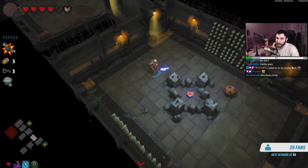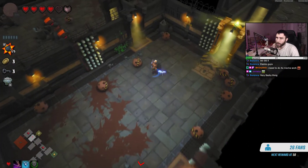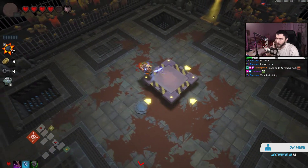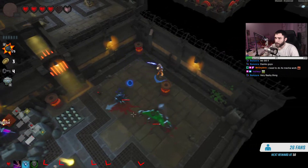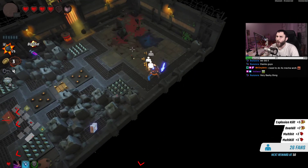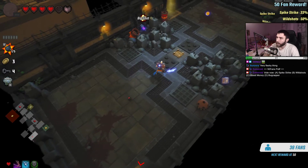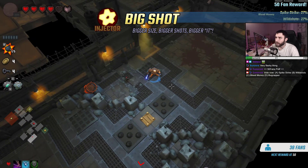Oh, there's another path I haven't taken — let me see what that key is about. I could have used the portal to go back. This is just normal difficulty as well. Oh, this takes you to the next floor — but let's see what's through here first. Oh, a spider. There's a big shot in there — I can get it by attacking this. Bigger size, bigger shots, bigger eat.